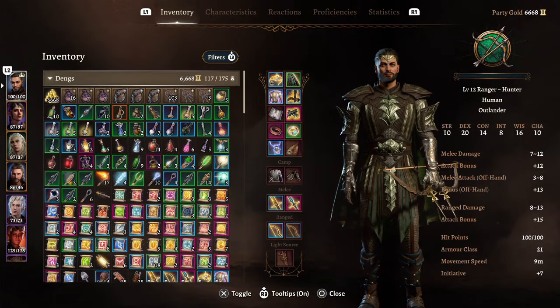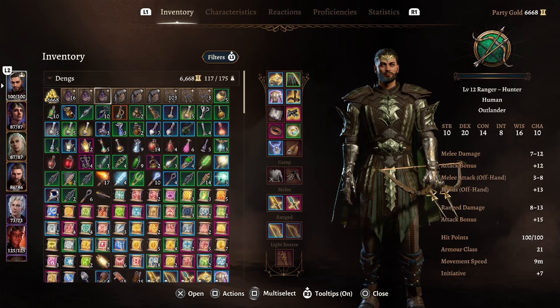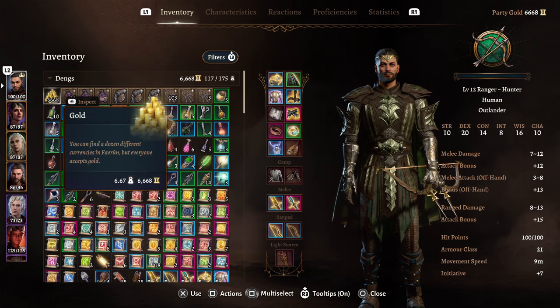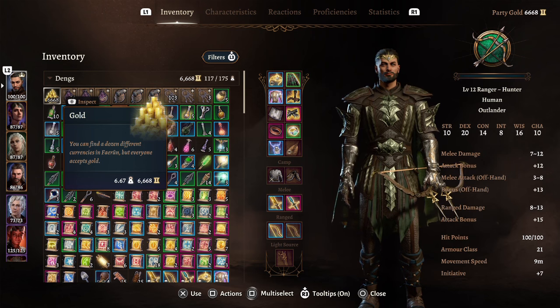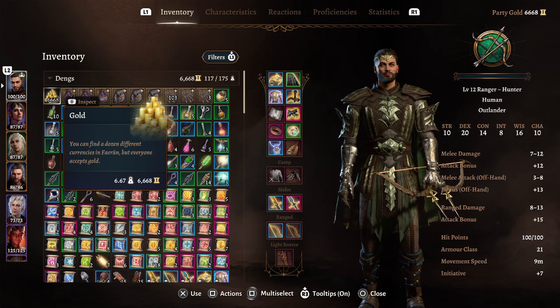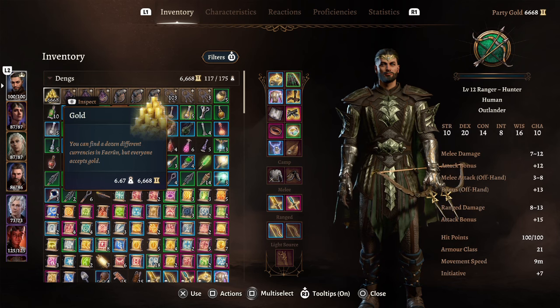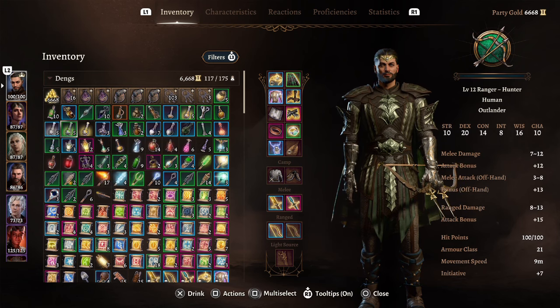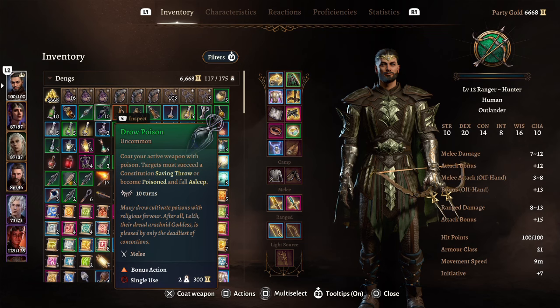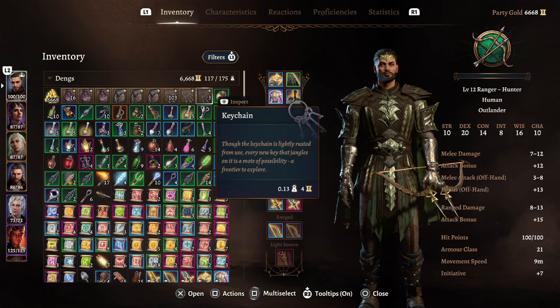Now let's go over items. Nearly every build in this game, the most OP armor is the Helldusk Armor found in the House of Hope — that's a near-end Act 3 thing. I want to give you some options available from the middle of Act 3 so every build isn't just 'throw on heavy armor and don't get hit.' So for the Hunter build, here's what I would go with.